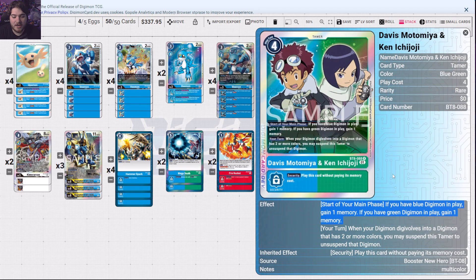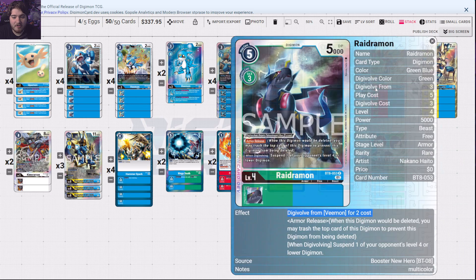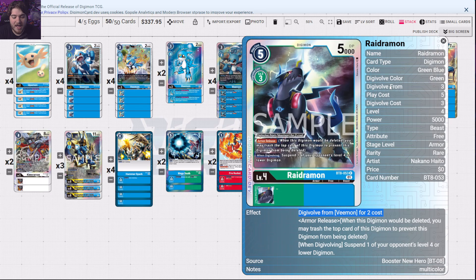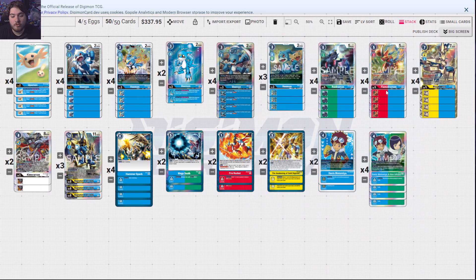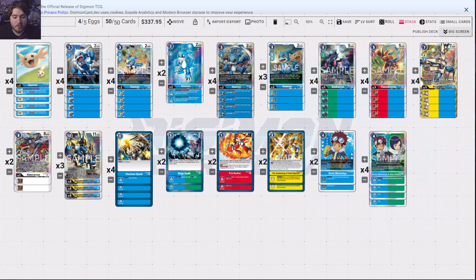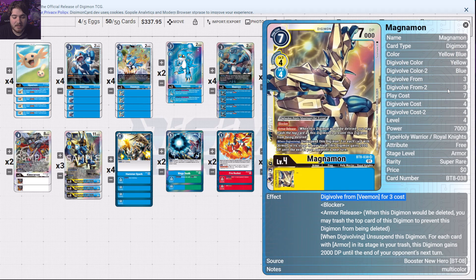Davis and Ken are in here — if you have a blue Digimon in play, gain one memory; if you have a green Digimon in play, gain one memory. Very easy to go off because all you have to do is come in from raising and have a Rydramon on board. This card really helps out because you get to suspend one of their four-cost or lower Digimon, removing some of their threats. Playing Flamedramon for extra power so we can swing in comfortably without worrying about losses.